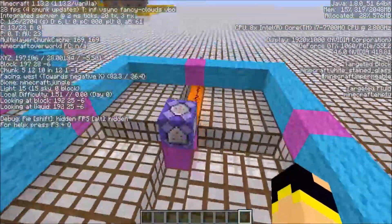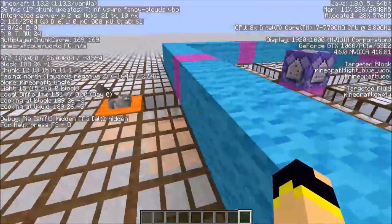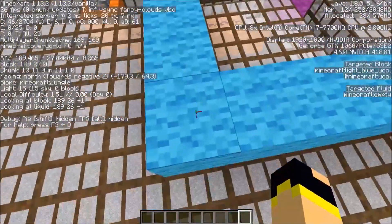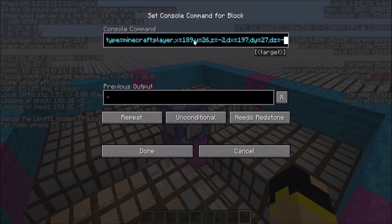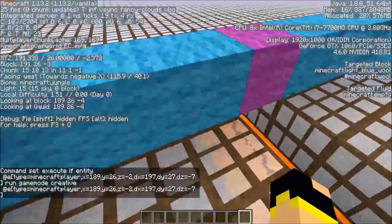We work out which corner it is — this corner here — so between this corner and that corner. We're checking for this corner first, which is just the x, y, and z, then we put the dx, the dy, and the dz. That checks the end coordinate, so that would be this corner here.